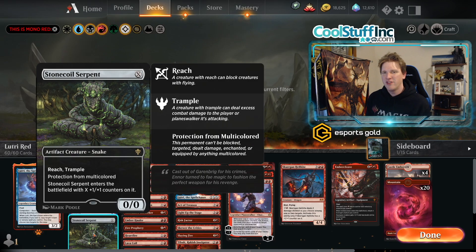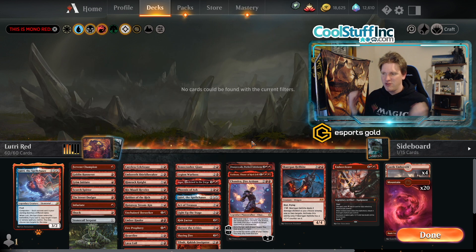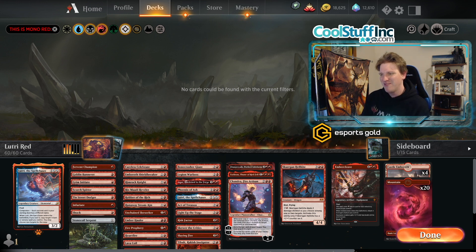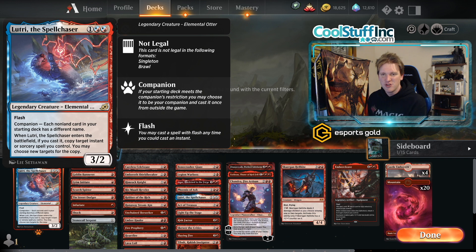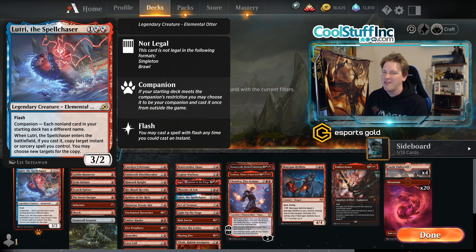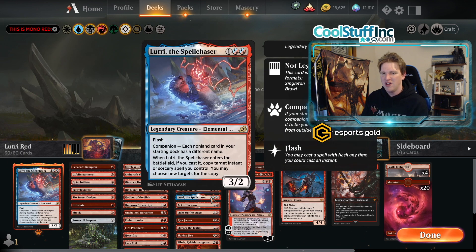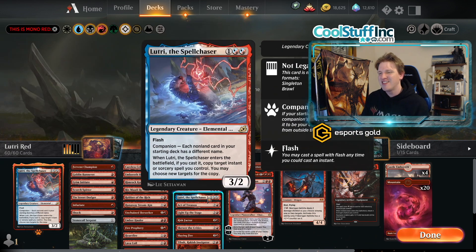Hello and welcome back to another day in the Arena — it's me, CGB — and today we're playing mono red, but with a twist. When you're playing Lutri the Spell Chaser as your companion, each non-land card in your starting deck has to have a different name. You can actually play another Lutri in the deck alongside the companion one — not sure if it's a good thing, but it's something I'm going to try.